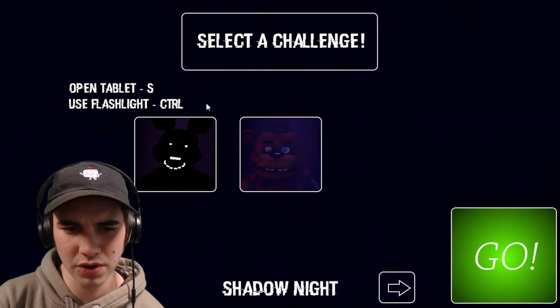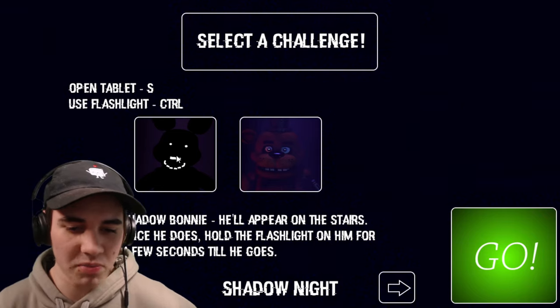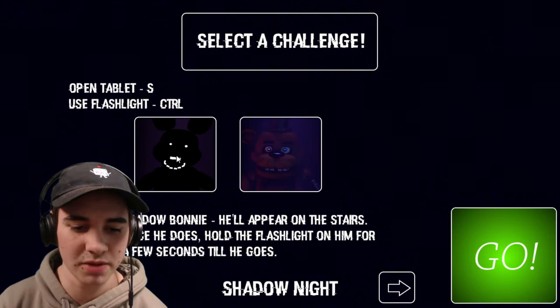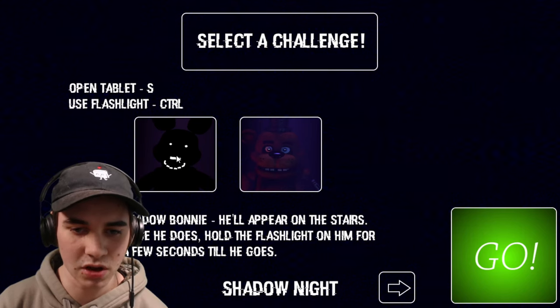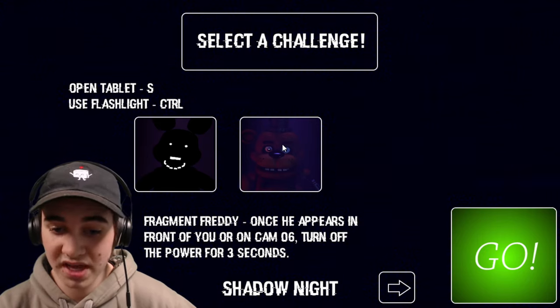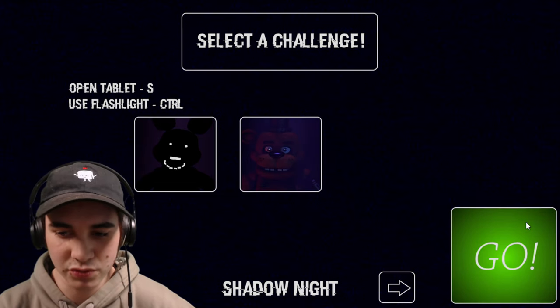We'll just go in order, why not? So Shadow Barney — he'll appear on the stairs, once he does hold the flashlight on him for a few seconds till he's gone. And Fragment Freddy — once he appears in front of you, or on cam 06, turn off the power for three seconds.